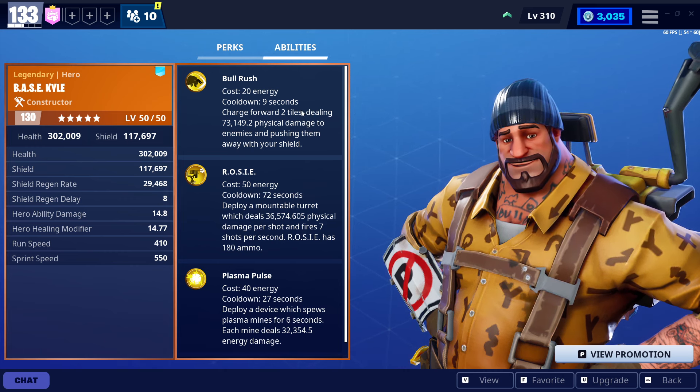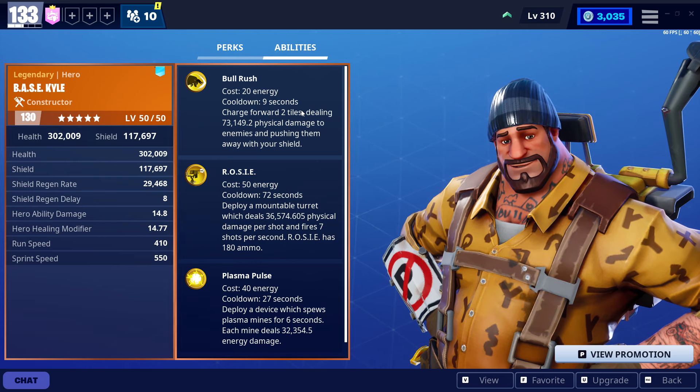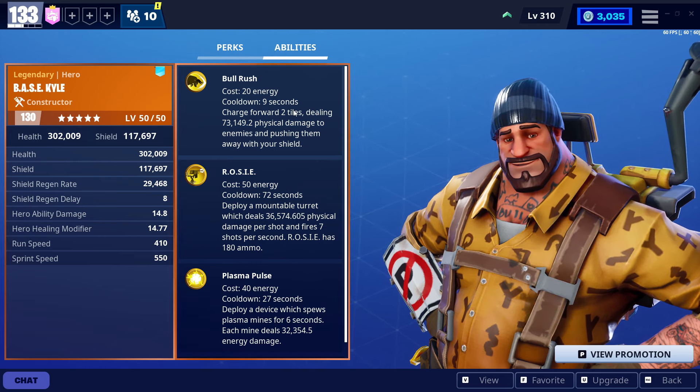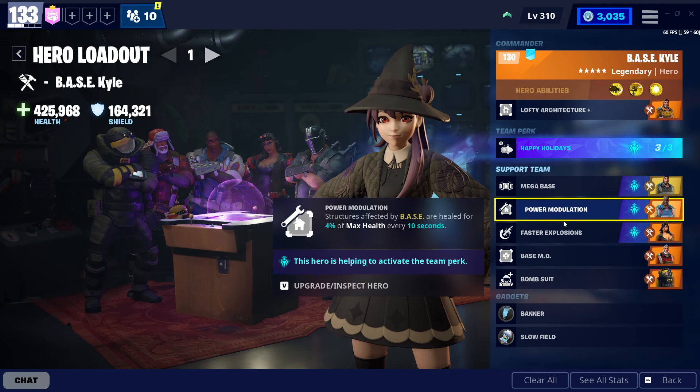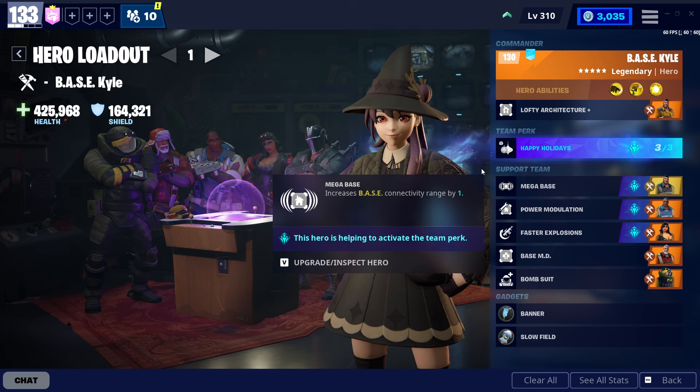Bull Rush normally has a 15-second cooldown, but Happy Holidays brings that down to a 9-second cooldown — that's actually a huge decrease. This is going to be my first time using it and I'm probably going to like it.